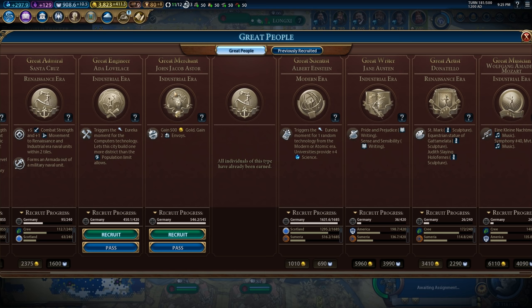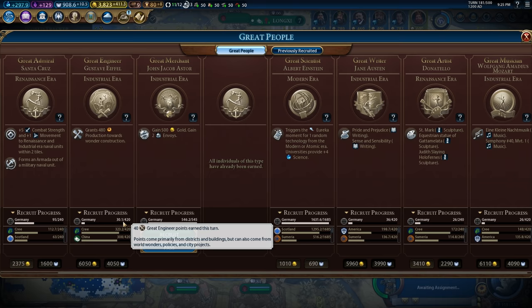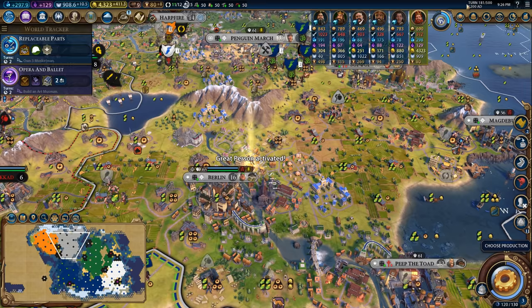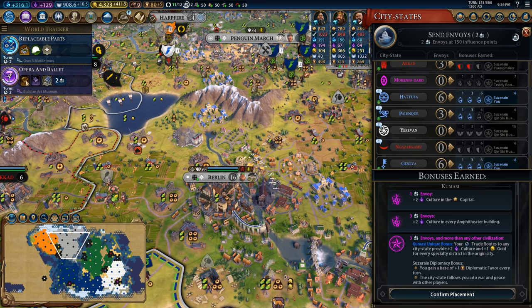We get two great merchants. We get Ada Lovelace, who is not very good, but I think I'll grab her just because no one else - oh man, now Gustav Eiffel is up for grabs. I really wish I could have grabbed him instead. I will get him in about 10 turns. We'll also grab ourselves John Jacob Astor, who will give me two envoys as well as 500 gold. Those two envoys in particular are going to be very useful for boosting up my friendship with Hattusa, Palenki, and Geneva. I'm going to go up to level six with Hattusa so that I can get the plus two science in every university building.